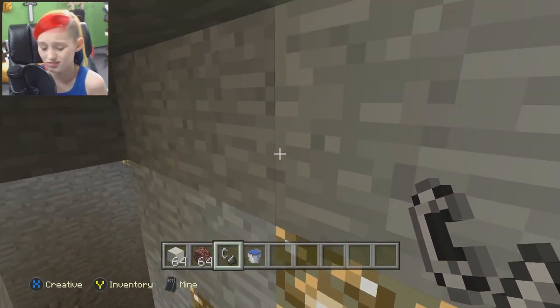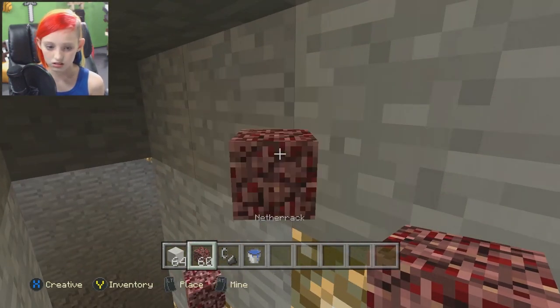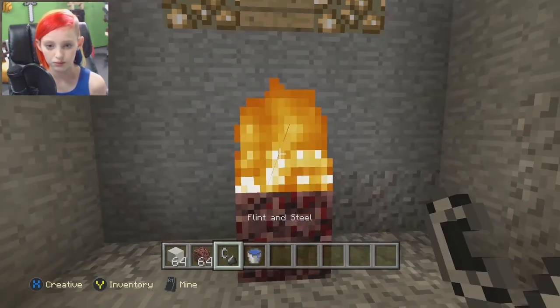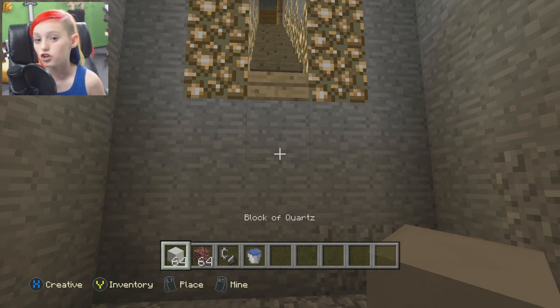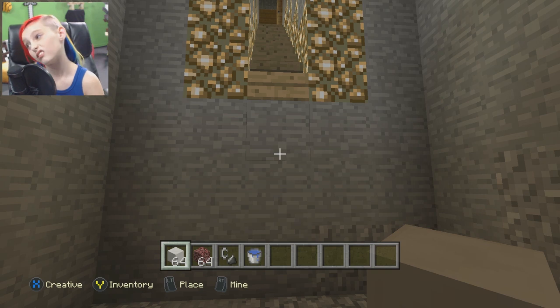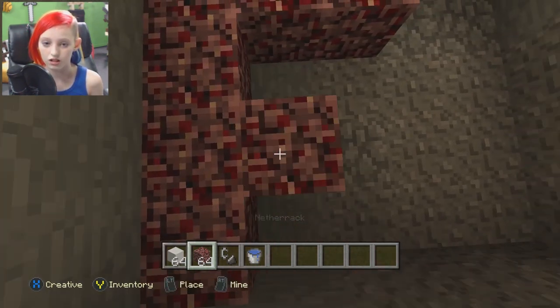Flint and steel, of course. Of course, it's a hot tub — you want flint and steel. So, netherrack, which I love because it keeps the fire going. You don't have to wait for this — that'll burn forever. Yeah, and then any block you want, except don't use the flammable stuff because it'll catch on fire. Yeah. What you want to do is make a platform of netherrack.